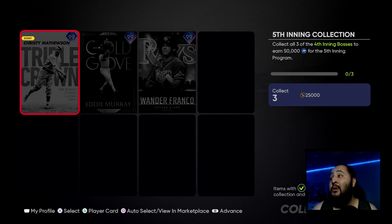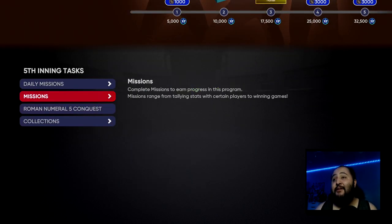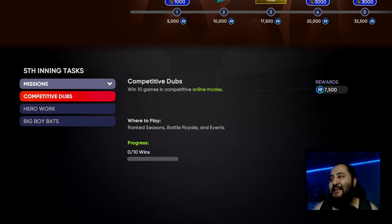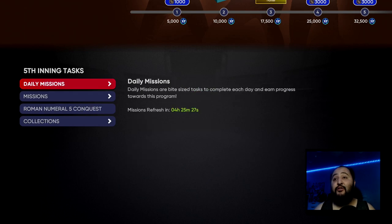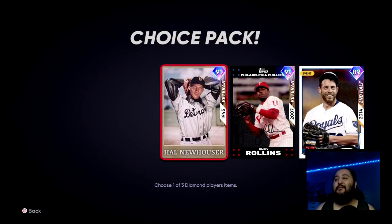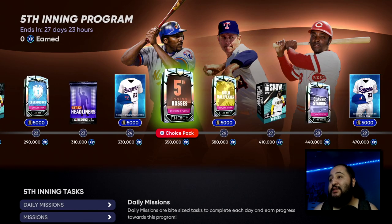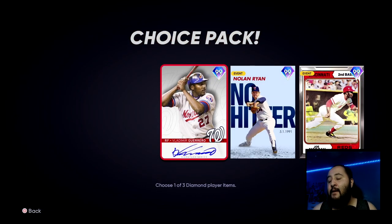So that's 50,000 from the collection, plus 25,000 from the conquest — that's 75,000 — plus the 17,500 from missions — that's 92,500 — plus the daily missions, that's almost 100,000 XP right there. That should put you right around the fifth inning henchman pack, and then you still need to grind your way up to 350,000 XP.